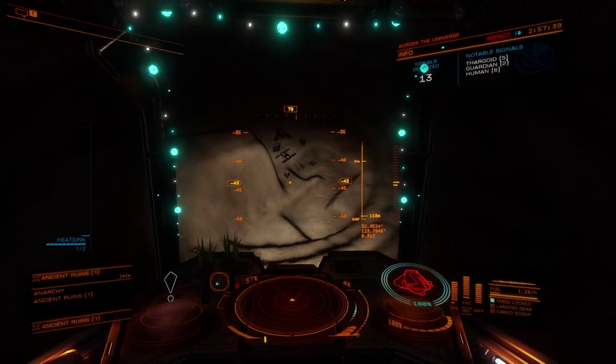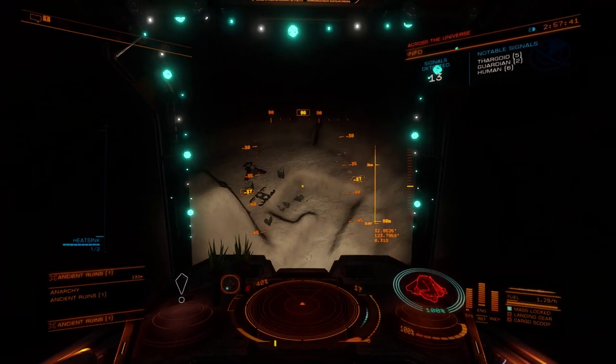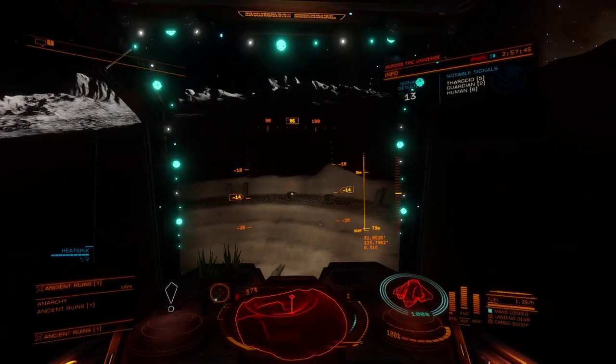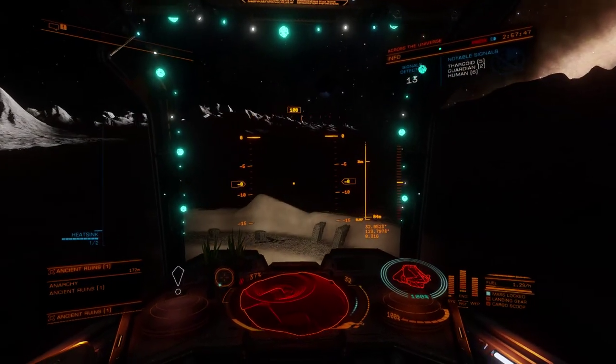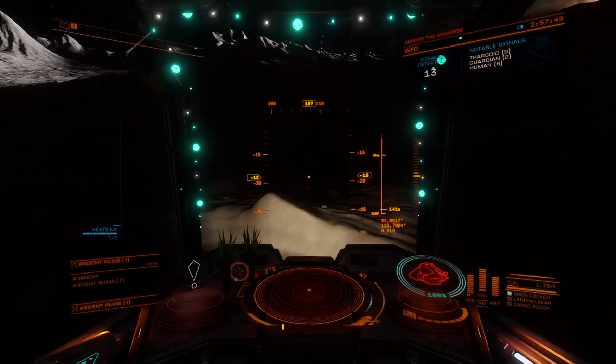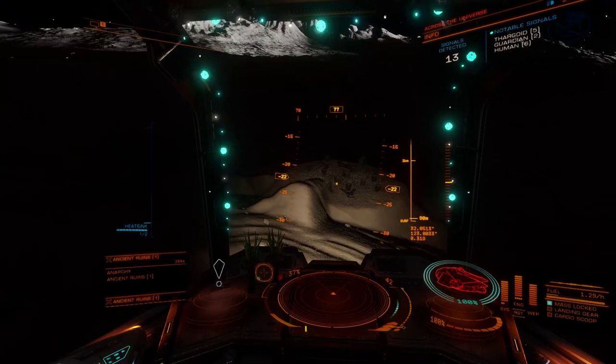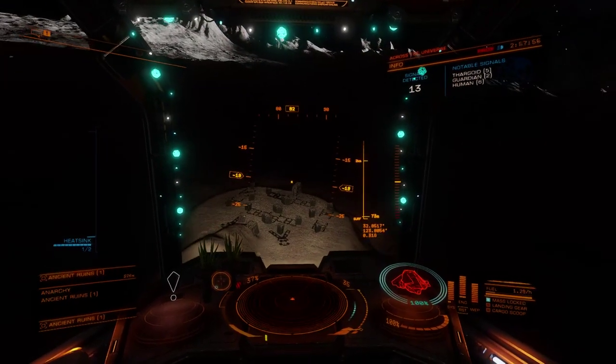My first stop was to the Guardian Ruins. This area contains mostly obelisks that glow to be scanned for data. I arrived when it was dark, so the atmosphere was pretty spooky. To better understand what you're seeing, I'll give a little bit of background story while the footage plays out.